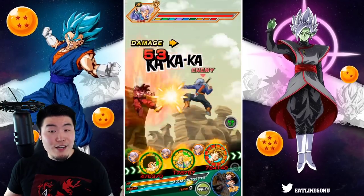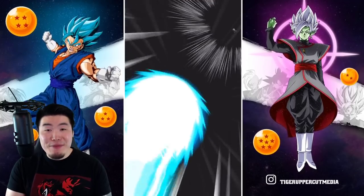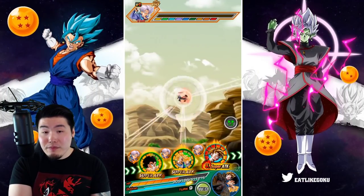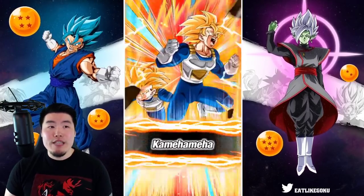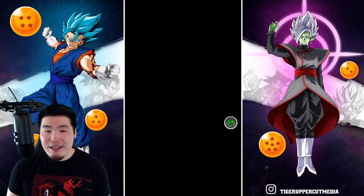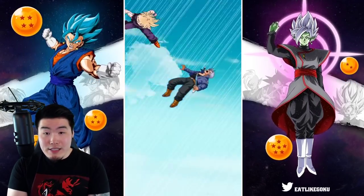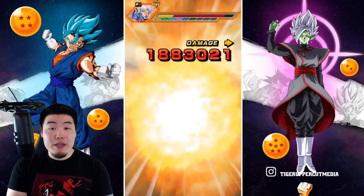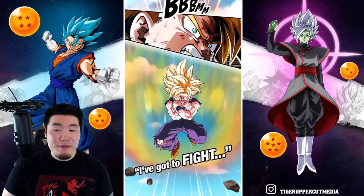Oh, getting supered — 124k. That's what happens when you take a super attack late in an event before you get to super. If we had gotten hit by that super attack after Goku had supered, we probably would have taken like maybe 50k — nothing too bad. But it's all about the timing and where you put the Goku. You want to put Goku in the second slot, same with Vegeta, so they have a chance to get that big boost of defense before taking a potential super.